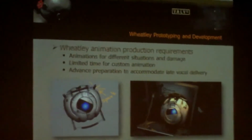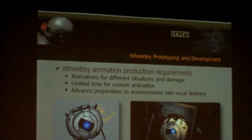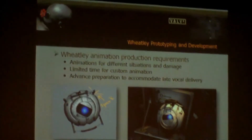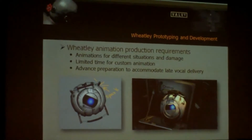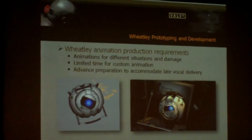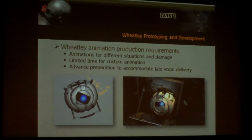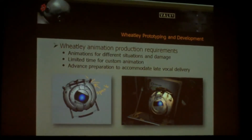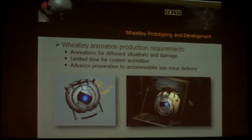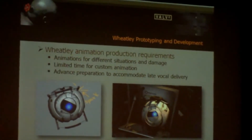He had different requirements for different types of animation depending on whether he was being carried or on his rail — in those situations his body could be loose and move around. If he was plugged in, the way the plug worked is he grabbed his handles and held them in place, so the outer part of his body and his handles couldn't move. Similar solutions were found using just the inner shells of his body to express certain emotions. And for some of the time he was damaged, so there were certain animations that worked with that.